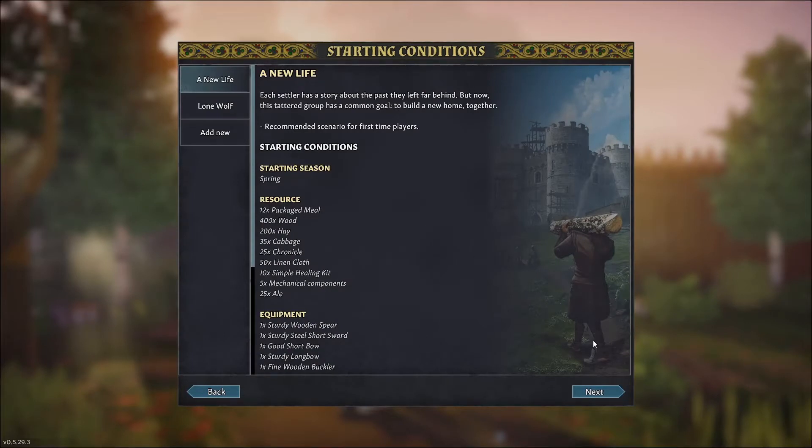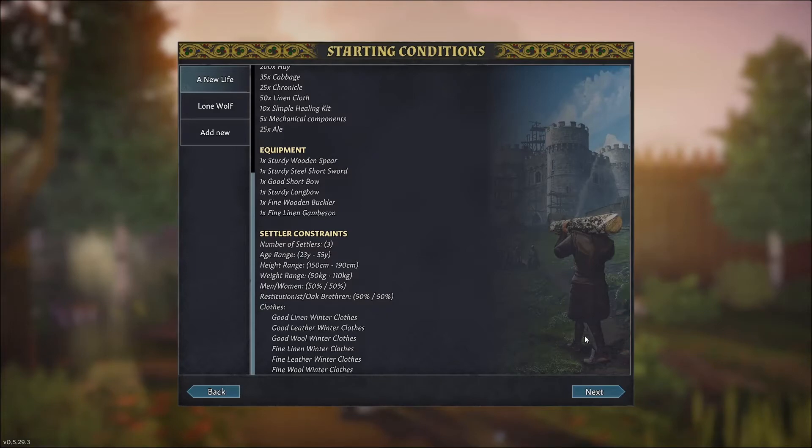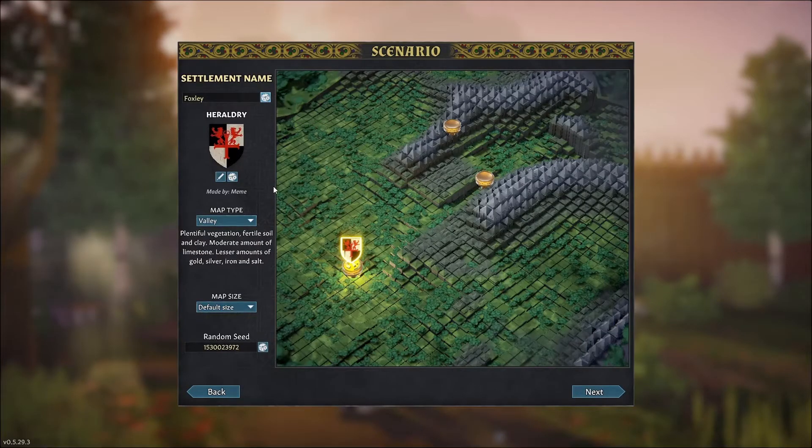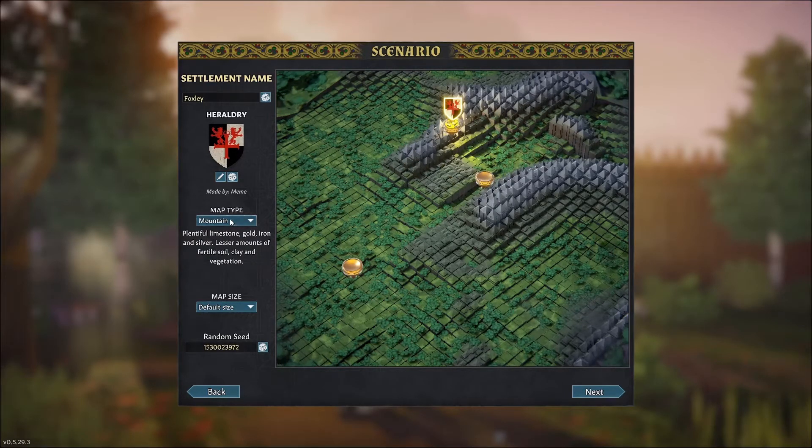Starting conditions allow us to set off as a team of three or as a lone wolf — a team of three we are. Rolling a dice, our settlement gets its name: Foxley. Map types available are Valley, Hillside, or Mountain. I pick Hillside because it's easier to defend.